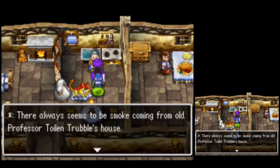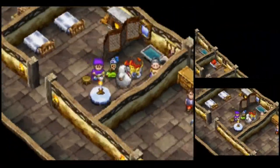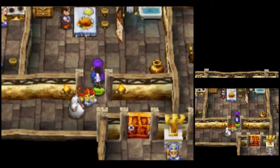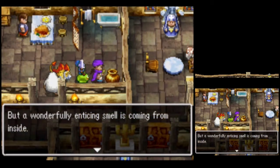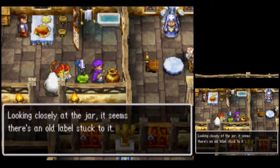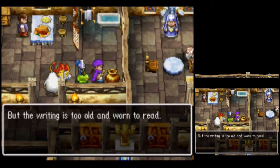There always seems to be smoke coming from old Professor Toilentrouble's house. I'm more than a little bit worried that he'll set fire to the place one of these days. Oh dear. That sounds a little troublesome. The lid on the jar is shut tight, but a wonderfully enticing smell is coming from inside. Looking closely at the jar, it seems there's an old label stuck to it, but the writing is too old and worn to read.